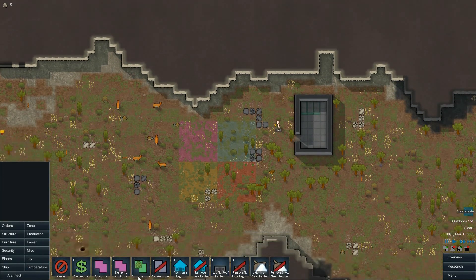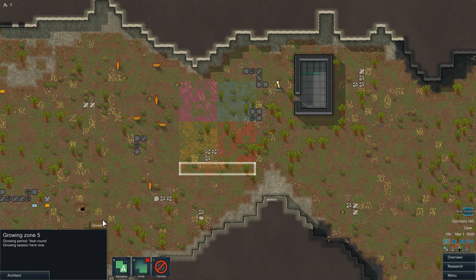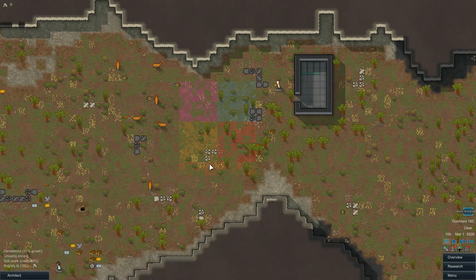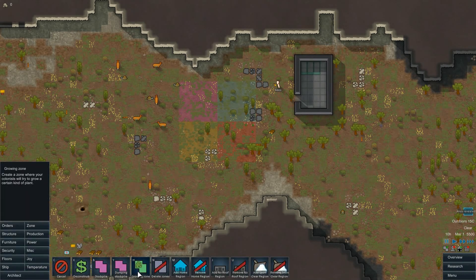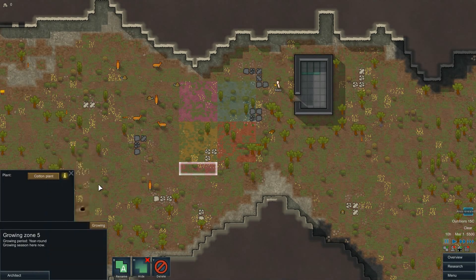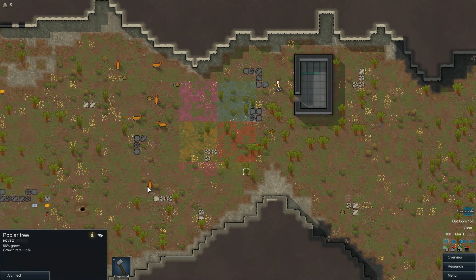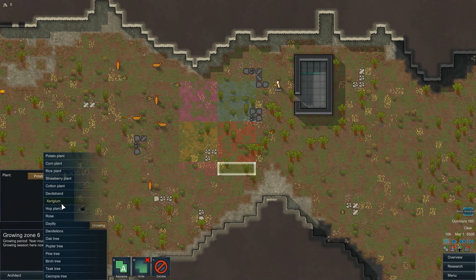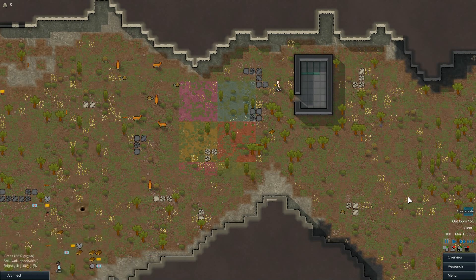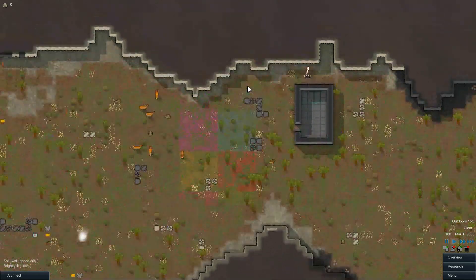The reason I'm spreading out different crops instead of one giant field is that I like giving them variety in their diet. This little strip is going to be cotton so they can make clothes — they'll need them eventually and complain when they run out. And this strip will be xerigium, which is basically a base herbal medicine. Medicine is better, and Glitter World medicine is the best, but xerigium is a solid starting option.